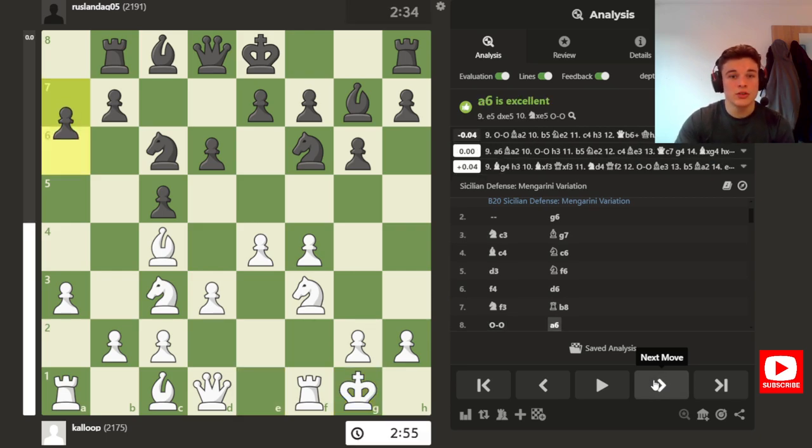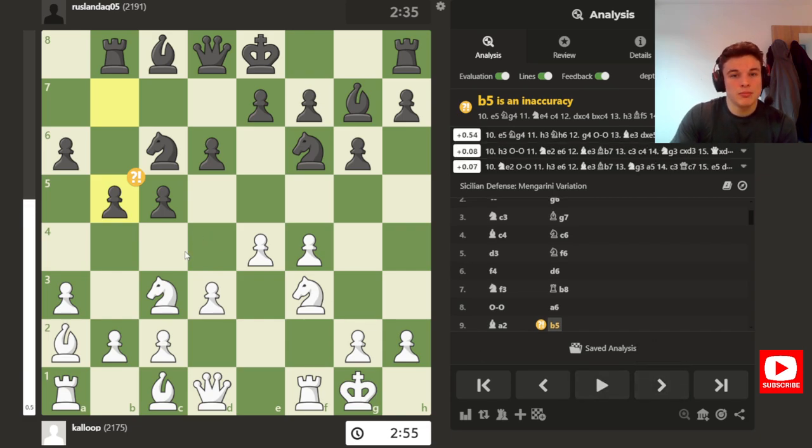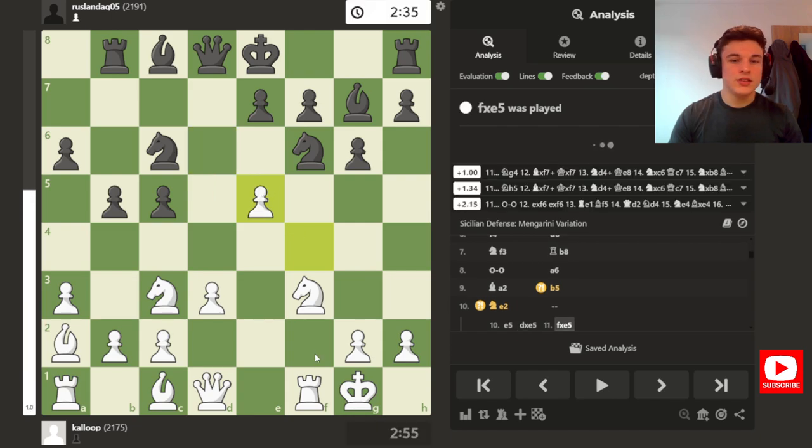So I just Castle, we have A6, and I drop the Bishop back to A2, which is a prophylactic move because I know B5's coming, so I can just drop back pre-emptively. Here it looks like I missed the move E5, where if takes takes, my Rook, my Bishop, and probably my Knight going to G5, team up on the F7 pawn.